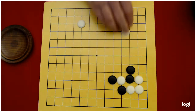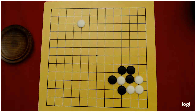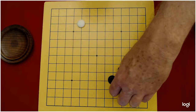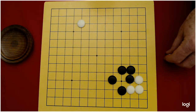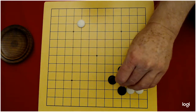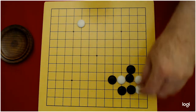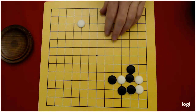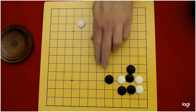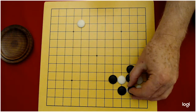So in this case, when white plays this ladder breaker — because this is a cutting stone — black should pick it up so that they reconnect their two groups into one bigger, strong group. However, if black had a stone here, this stone would not be a cutting stone and it really would not be that important, and black might not even play this move. But because it is a cutting stone, it is important.